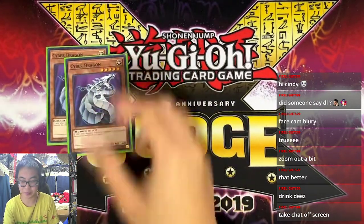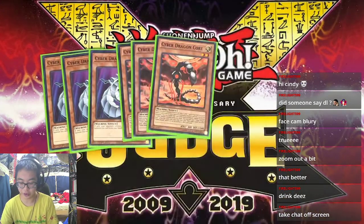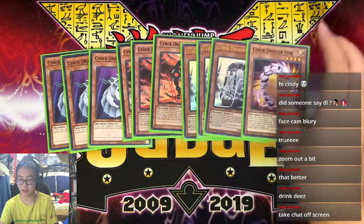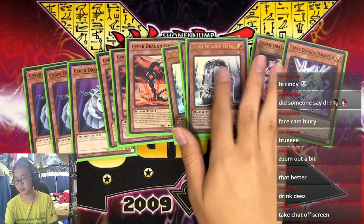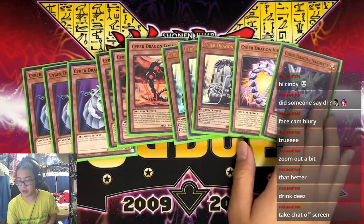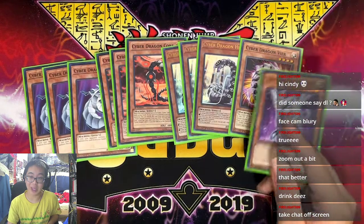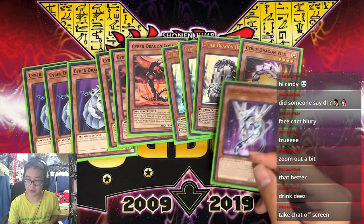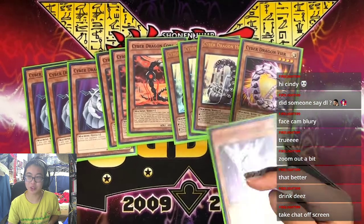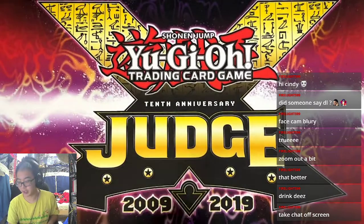First off, we have three Cyber Dragons — that's pretty normal. Three Core, three Herz, one Veer, one Nashter — pretty simple lineup. If anything, I'd rather run double Veer, but at the same time I'd rather run double Nashter as well. But this is probably the most optimal version when you're trying to play the Cyber Dark engine as well.